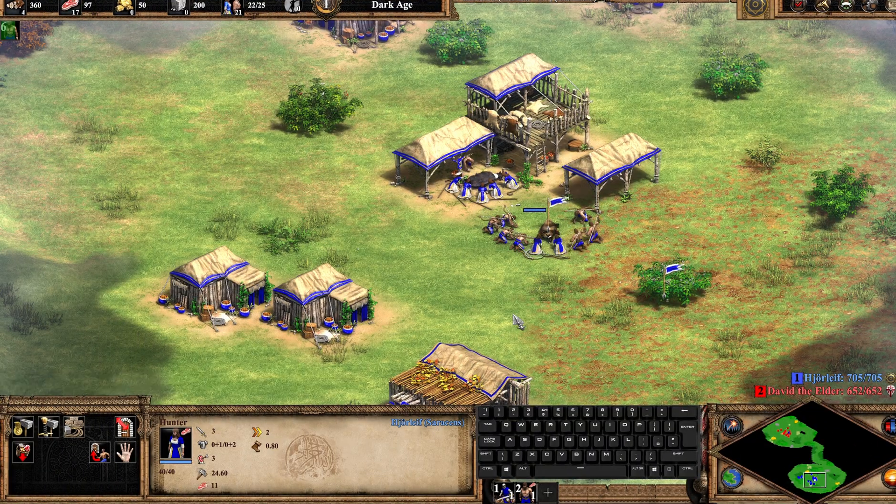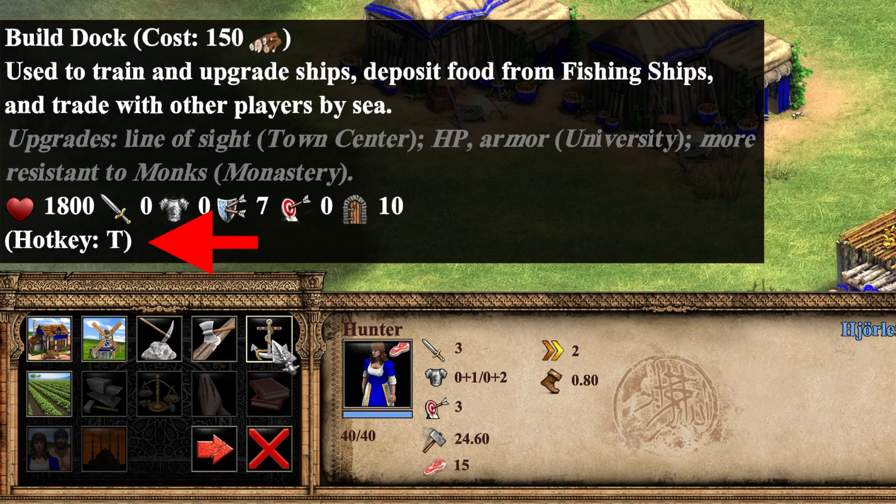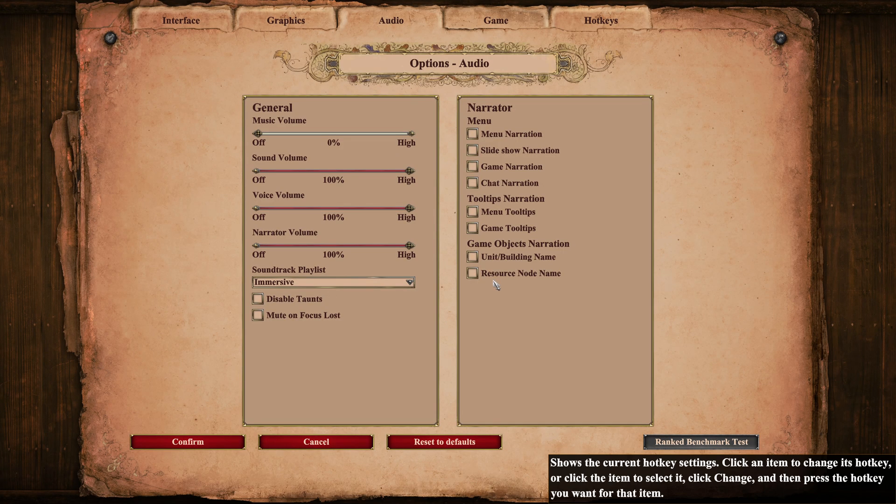With tooltips enabled, you can at any time find out which hotkey is needed for which command by hovering the mouse cursor over its button. You can also find all your hotkeys by going to the hotkeys tab of options.